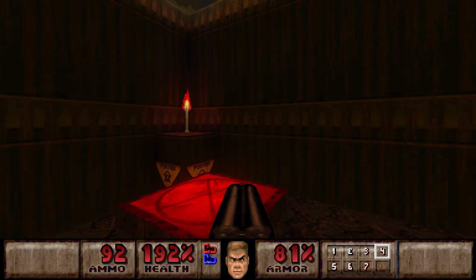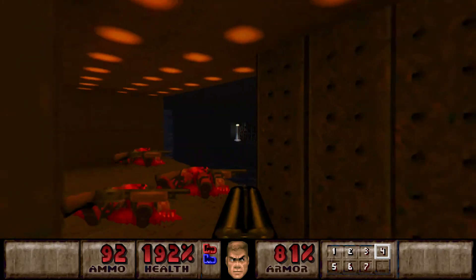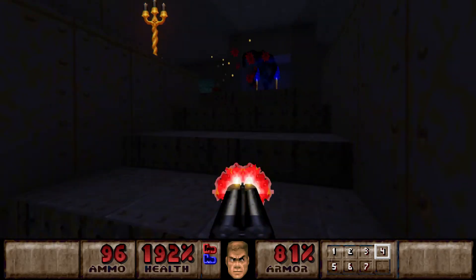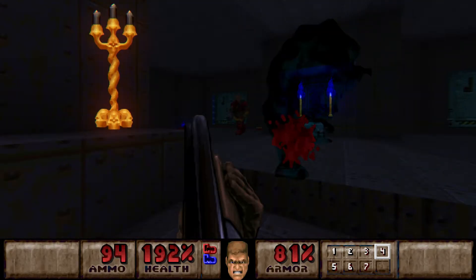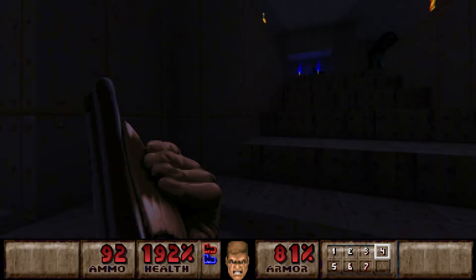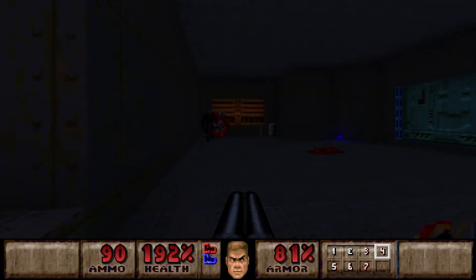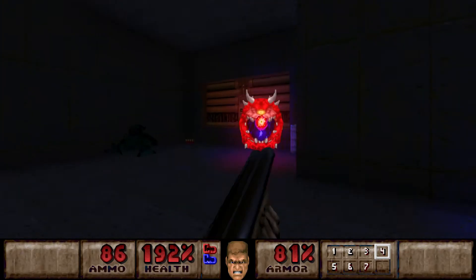This is a teleporter and it's kind of a backtracker. Then it takes these stairs. And these blue torches should be a good indicator as well - they share the same color with the door and the key.